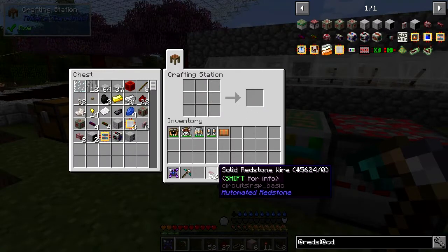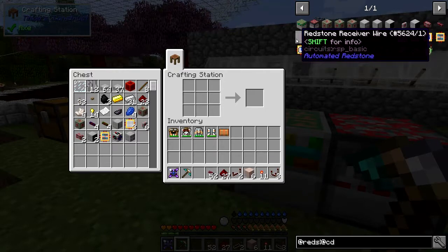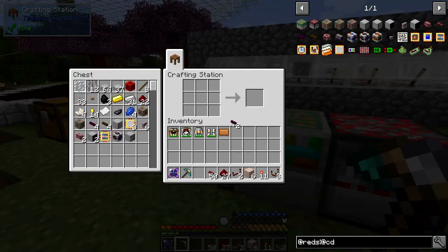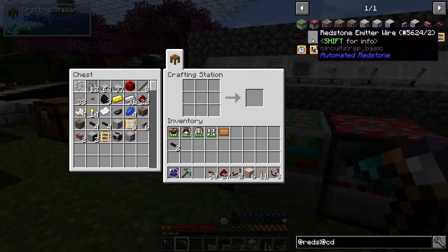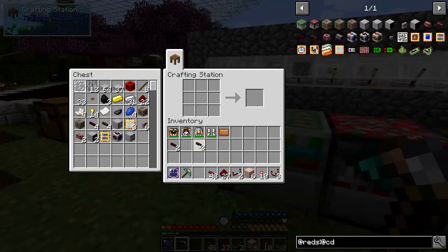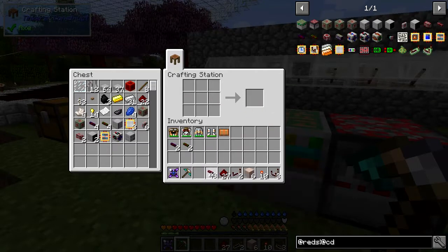I've already got some made here. From that you can make other components: we've got a redstone receiving wire, which is two wires with a piece of redstone - not too difficult. We can also make an emitter wire, which is two redstone wires and a redstone torch. One receives a signal, one emits a signal.